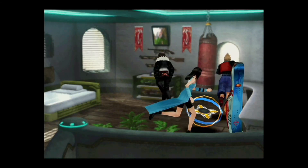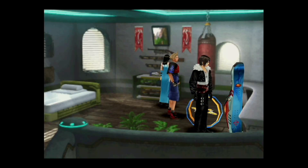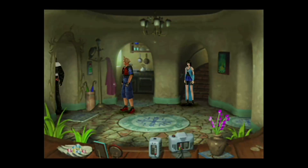You can punch the punching bag in Zell's room — that's kind of cool. Let's take a look around and see what we can find here.